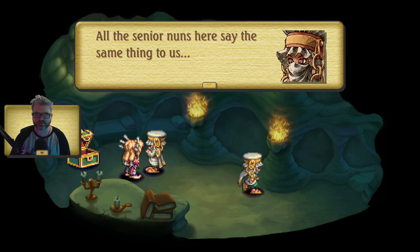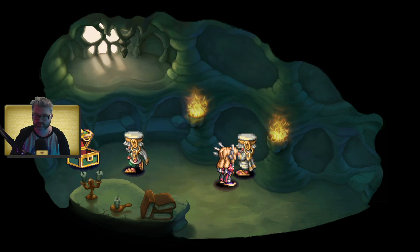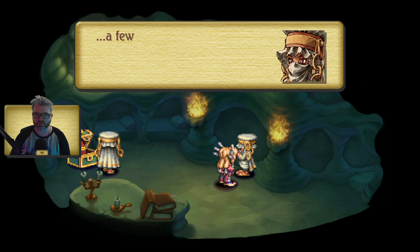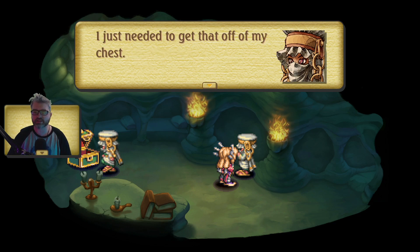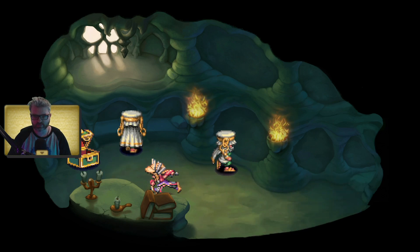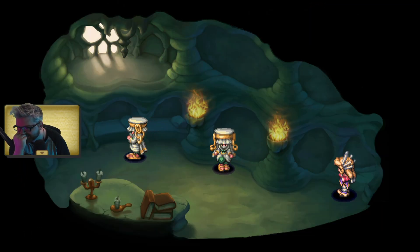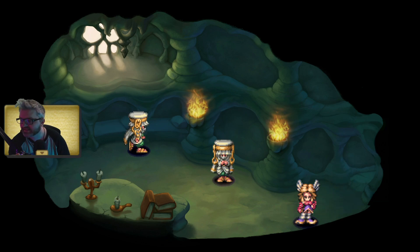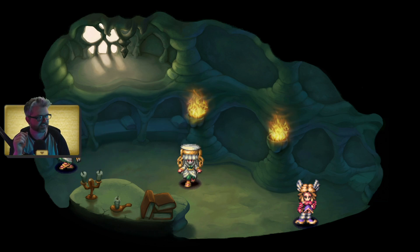All the senior nuns here say the same thing to us training nuns: 'We were much better back in our day — our new novices are not so strong-willed. A few unsuitable trainees have joined our convent.' Needed to get that off my chest. Harsh. I can't even find my way out — wait, where did I come in from? Why can't I leave? Oh there we go — that doesn't make any sense. Look how that's drawn — it's a little too subtle for me.